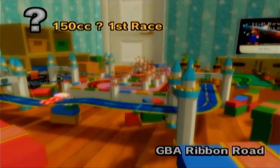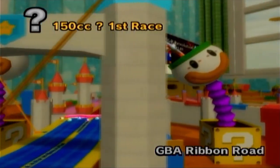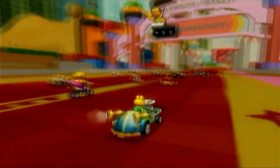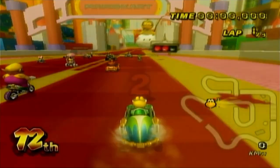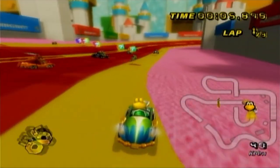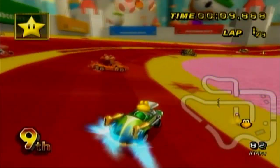GBA Ribbon Road. It looks like they've modeled this after the Mario Kart 8 version of the track, which is great. I love the Mario Kart 8 version of this. It looks like it's taking place in Andy's room from Toy Story, as opposed to the middle of the ocean for some reason. GBA Ribbon Road on Super Circuit took place in the middle of an ocean, which was weird. I have not played CTGP in quite some time, and I have not been in the Mini Beast for a while, so I gotta get used to this.